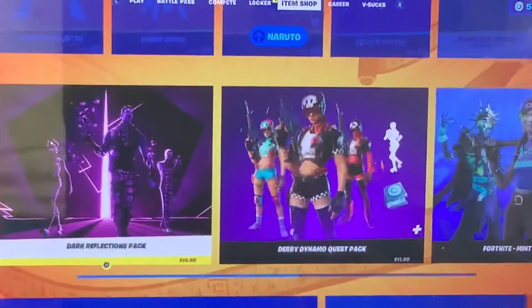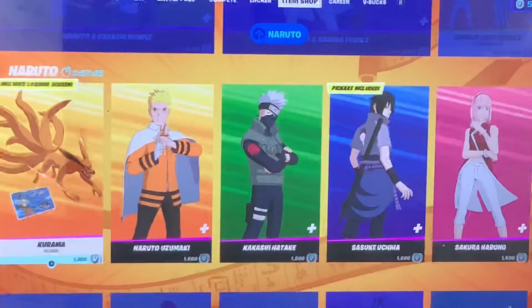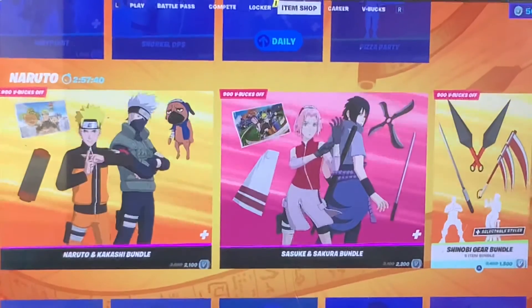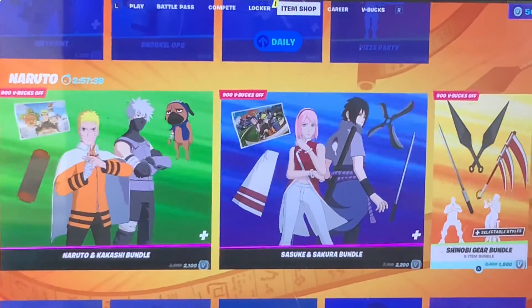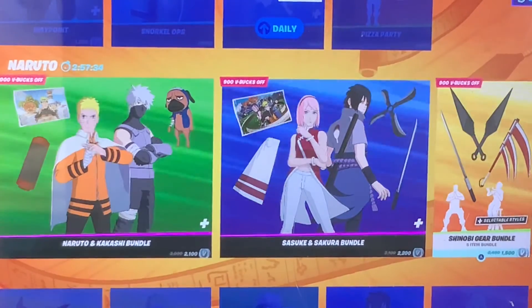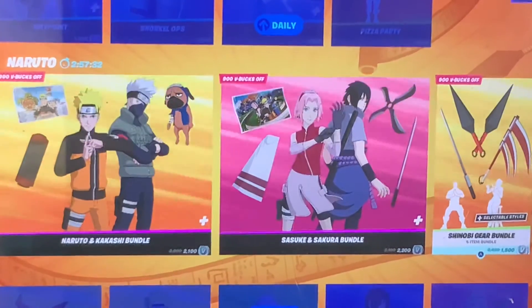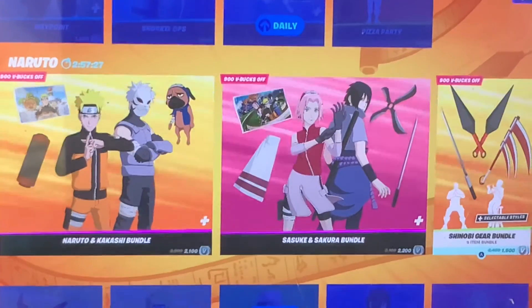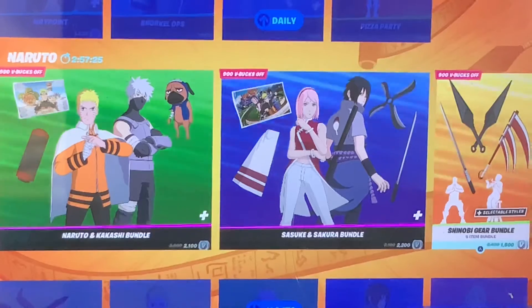It's honestly really cool that Fortnite is collabing with Naruto. And I'm not sure, but my prediction may come true — if Fortnite is collabing with Naruto, could this mean that more anime series could be collabing in the future? Like hopefully Dragon Ball, Death Note, One Piece, or at least Pokemon.